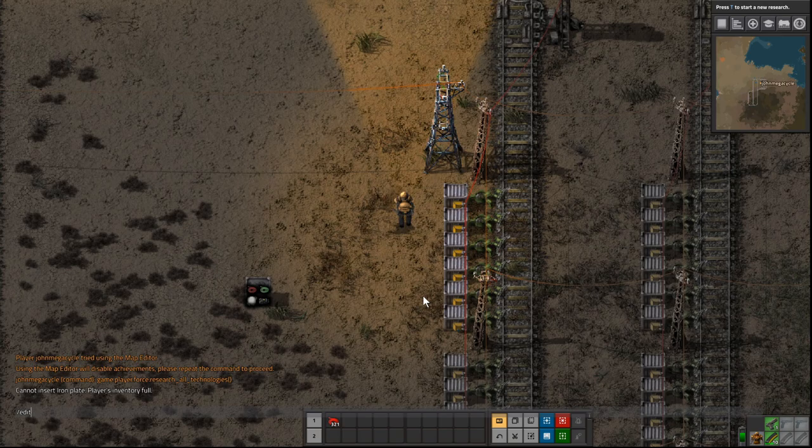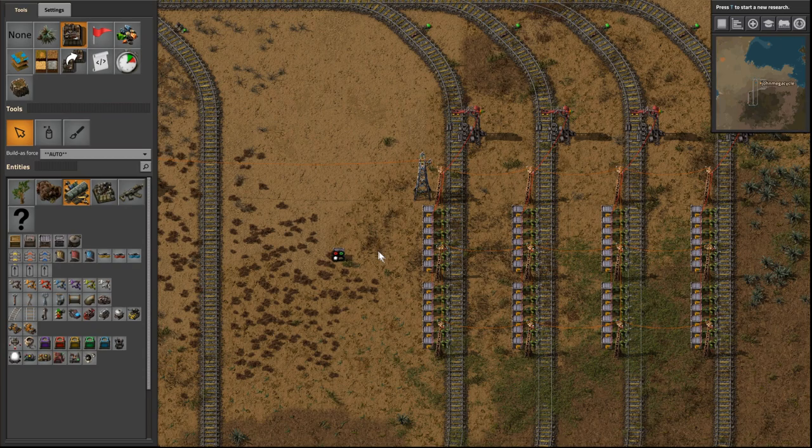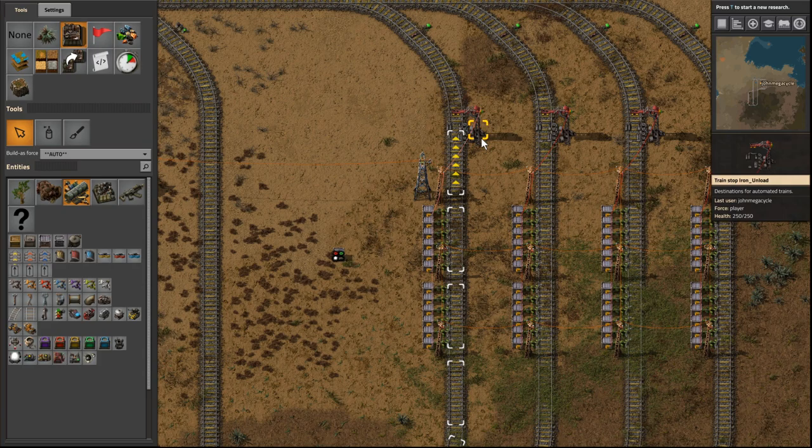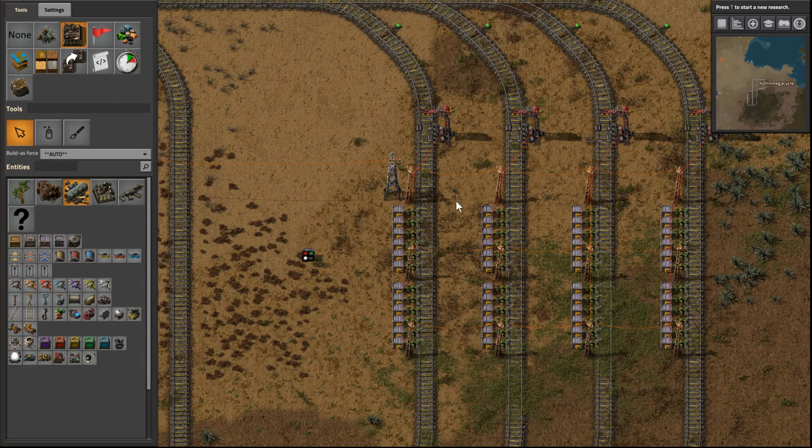I'm going to switch to editor mode so it stays bright at nighttime and I can show you exactly what I'm talking about. I have four stations here, all named the same. You can name stations the exact same in Factorio — the train will try to go to any of them under certain conditions. For example, if you have 10 stations all named 'Parking Garage,' the train will just go sit at any available one. That's very helpful for storing trains.